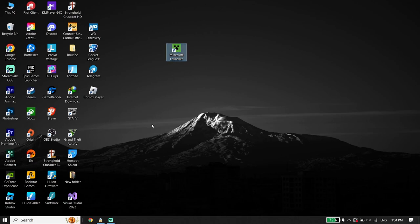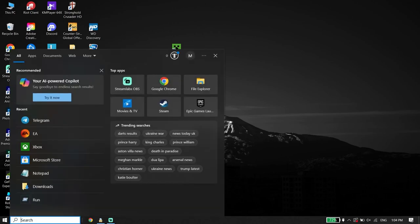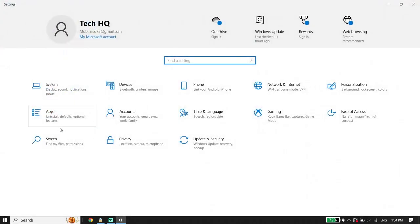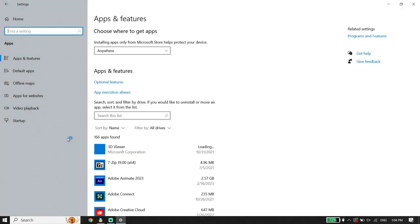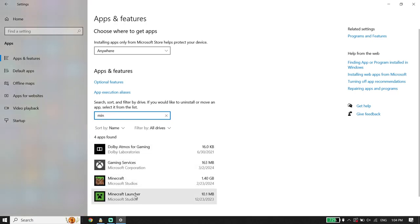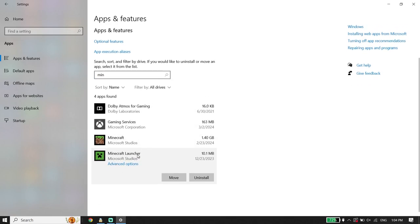To fix Minecraft Launcher not launching or not opening, first go ahead and type 'Settings' in the search box. Click on Settings, then click on Apps. Then type 'Minecraft Launcher' in the search box, select Minecraft Launcher, and click on Advanced Options.